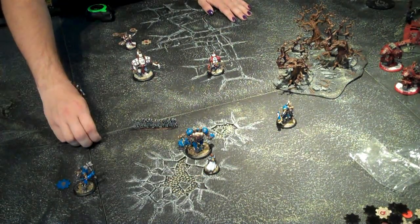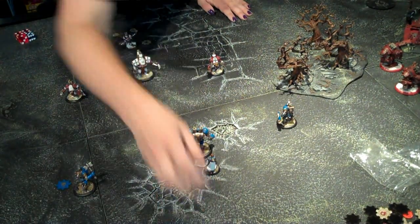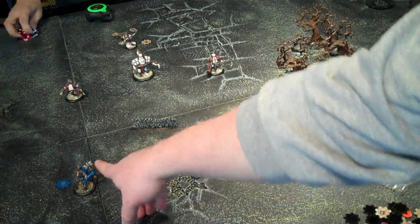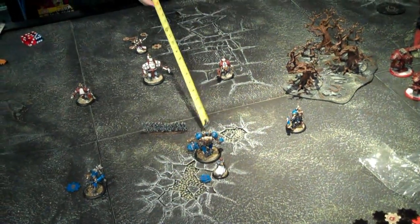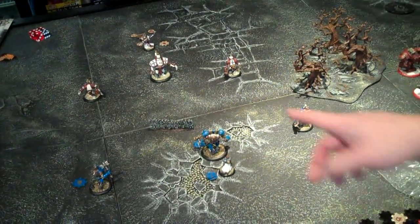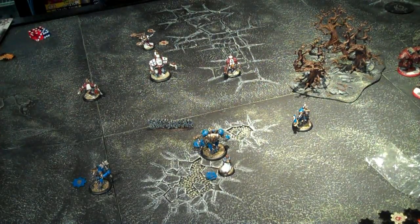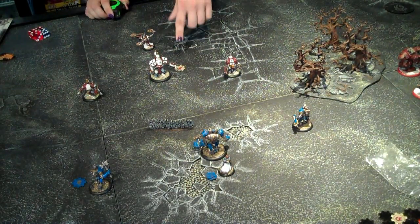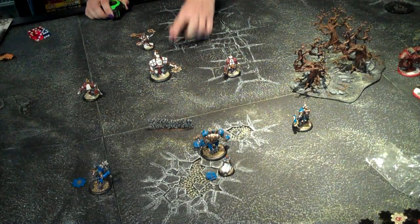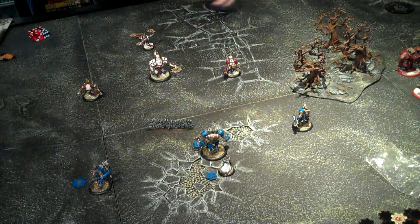What you see right here is the conclusion of turn two. Cygnar's already moved. Stryker has cast Snipe on the Charger, Arcane Shield on the big guy, and then on the Lancer left alone, and then Stryker's back there sitting on two focus for protection. On the previous turn, Krios cast Defender's Ward on this guy so that he stands a little bit better — it's kind of like a bulwark against everything.